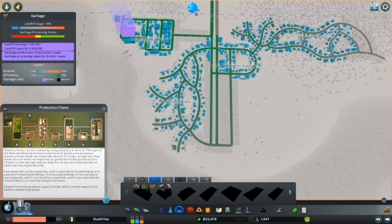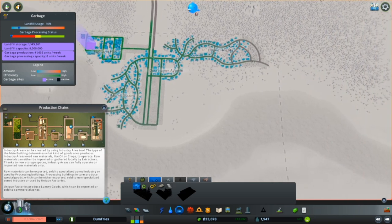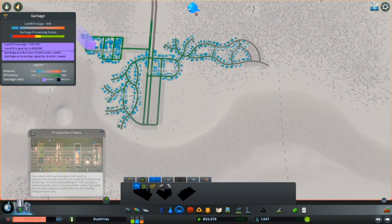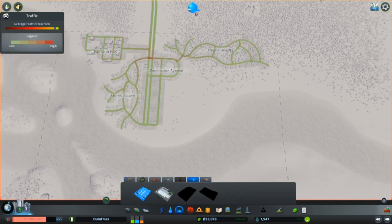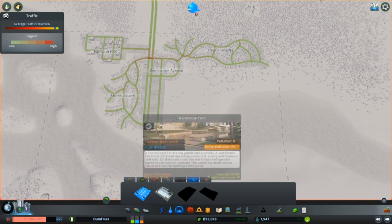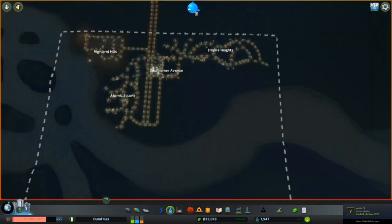Production chain - what the hell is this? Industry can be created using the industry area tool. The type of main building determines what kind of goods it produces. Industry areas need raw materials like oil or crops to operate. Raw materials can either be imported or carried locally by extractors. Thanks to new storage spaces, industry areas are fully operational. I'm going to look into that - right now it's this: warehouse yard, small warehouse. We're going to leave that for the time being.